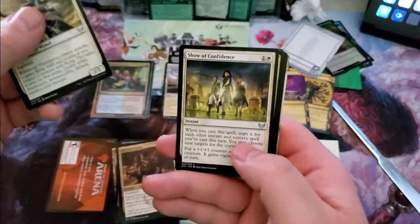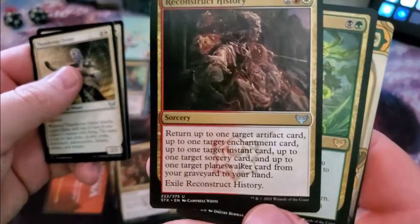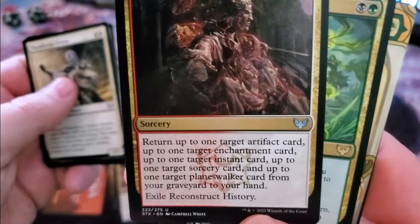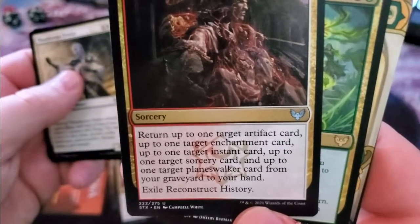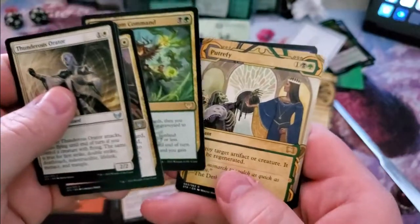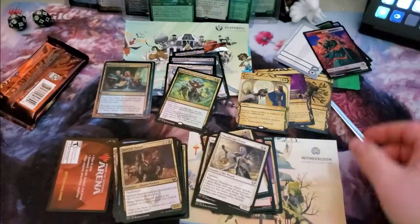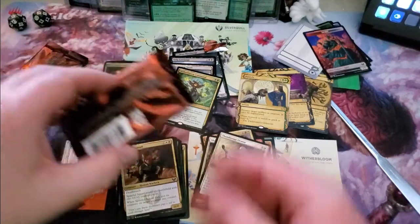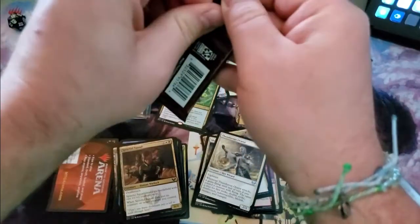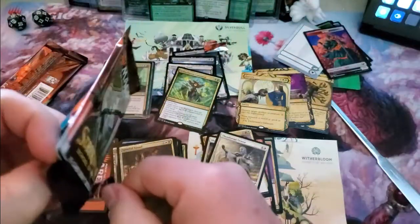Thunderous Orator — Core Wizard is back. Show of Confidence. Reconstruct History — return up to one target artifact card, up to one target enchantment card, one target instant card, up to one target sorcery card, and up to one target planeswalker card from your graveyard to your hand. Beautiful. And Witherbloom Command — as well as a Putrefy. Witherbloom Command is one of the better commands. Two mana and you can destroy a non-creature, non-land permanent. Just amazing.